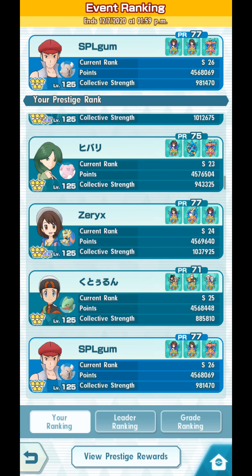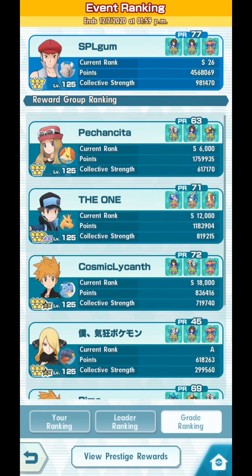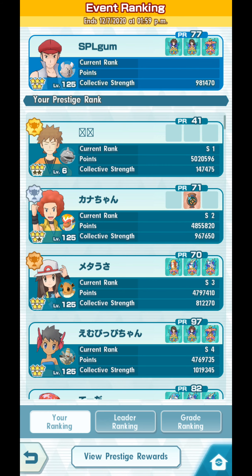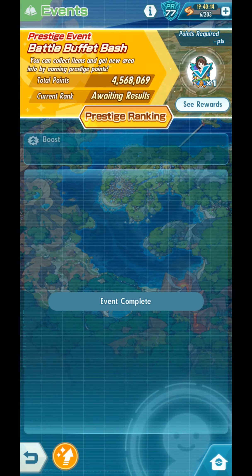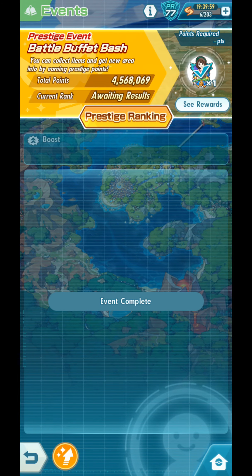Awaiting results, as you can see over here. If we press grade rate, the top 6,175,000 — I'm stuck. Why can't I see my current rank right now? Event complete. Awaiting results. I think I'm safe there, and my baby account sadly could not make it already. Anyway, we are done, guys.